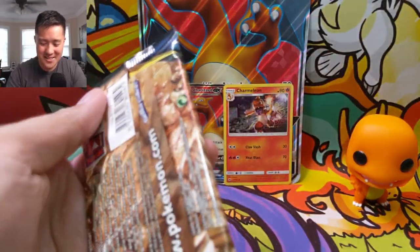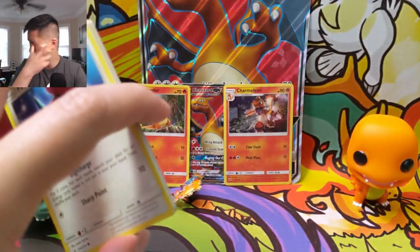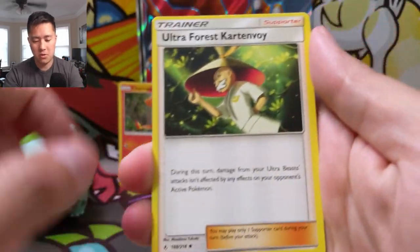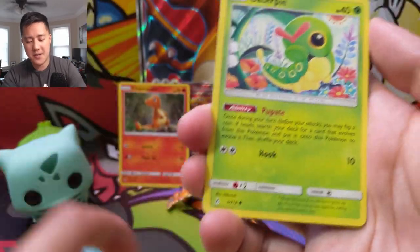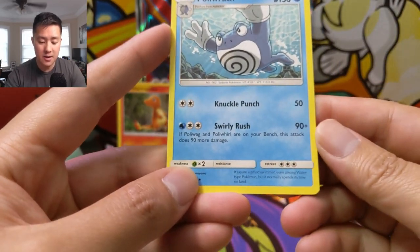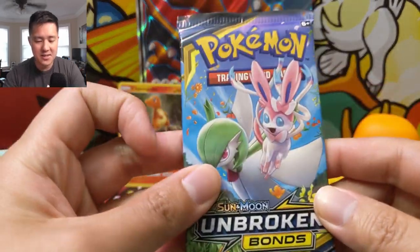Alright let's move to Unbroken Bonds. Let's get at least one hit for this opening. Always confusing how sometimes the code cards are facing the other direction. Will this be our first hit? We have a Fire Energy, Porygon2, Ultra Force, Carton Void, Golbat, Porygon, Darumaka, Caterpie, Cottonee, Ekans. Ooh - Red's Challenge reverse, not bad! The Belly Flop - Porywrath. If Porygon are on your bench, this hack attack does 90 more damage. Okay. Gardevoir, Sylveon - can you guys bail us out?